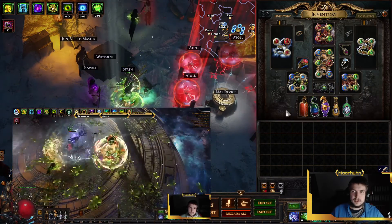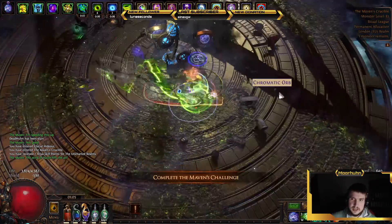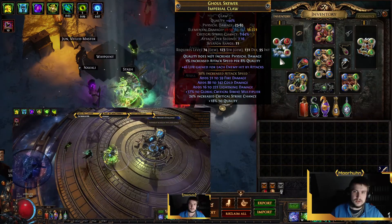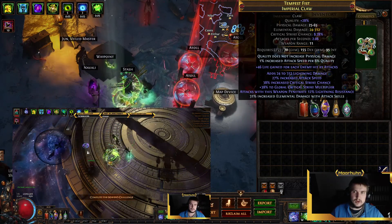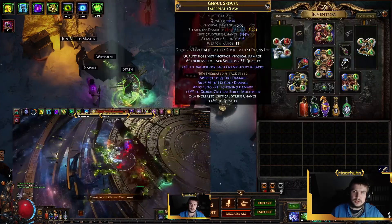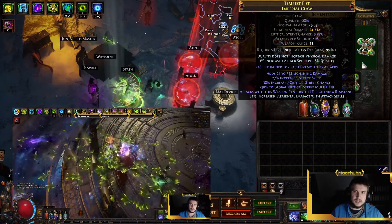Let's take a look at the current gear. We're using a Farrul's Fur for Aspect of the Cat and Frenzy Charges, a Claw focused more around Cold, and a Claw focused more around Lightning. We need two different Claws to have Trinity proc more often and reliably in boss fights.